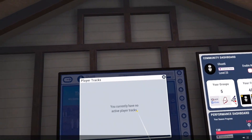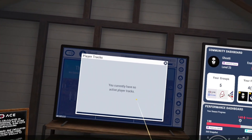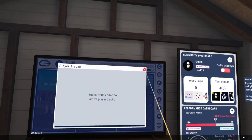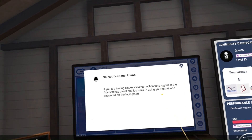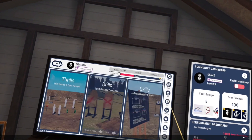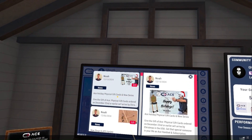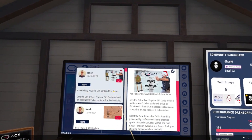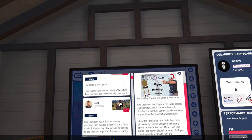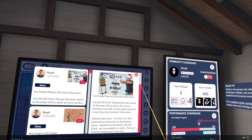Tracks is where you'll have missions when you first get into ACE to accomplish. I currently have no active player tracks, but as you accomplish them you'll see them get checked off and you get rewards. Alerts — I don't really know what this is for because I haven't seen anything with it yet. News lets you see what Noah and the team have been up to — you can click on each news release, useful if you don't have access to the phone app or the Discord server.